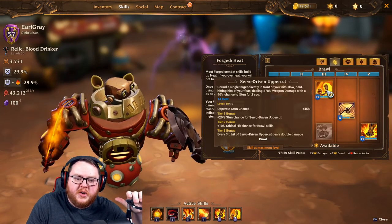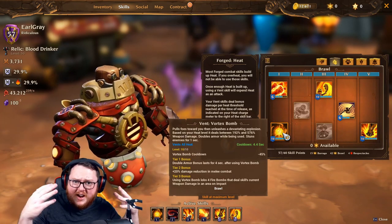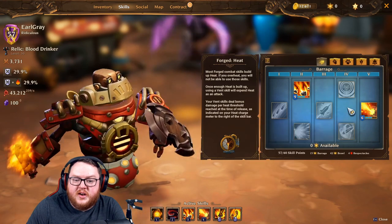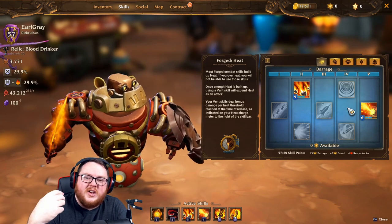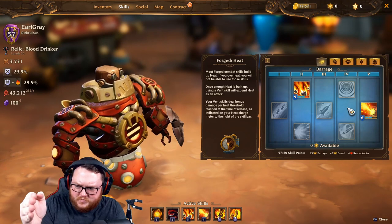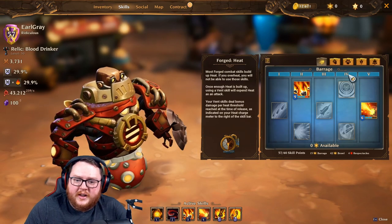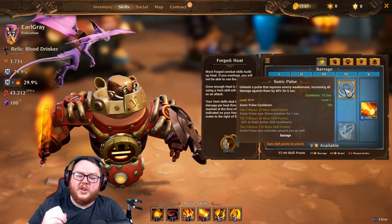Moving on to tier 4, which you access at level 15. Once you've reached level 15 and distributed your points through Uppercut and maybe Vortex, you can follow the text guide in the description. You also get Cyclone here, and at level 15 you unlock Sonic Pulse — a really nice utility ability that increases all damage against an enemy by 40% for six seconds.